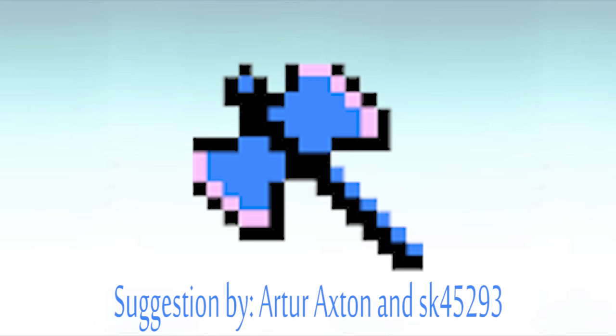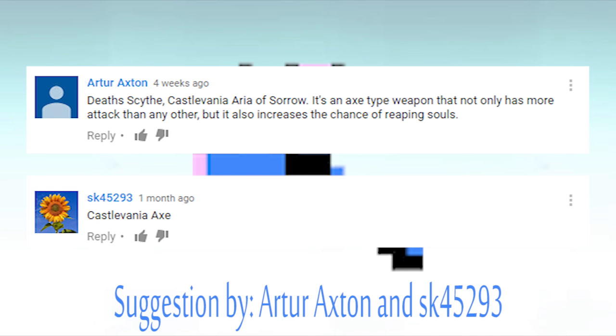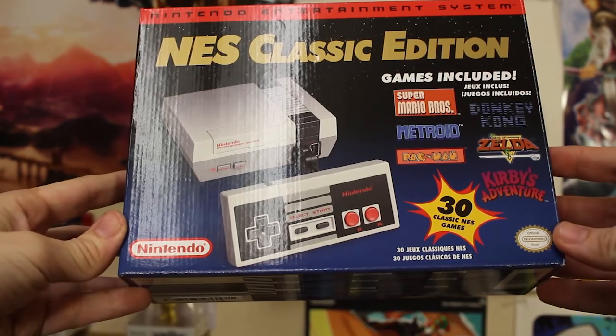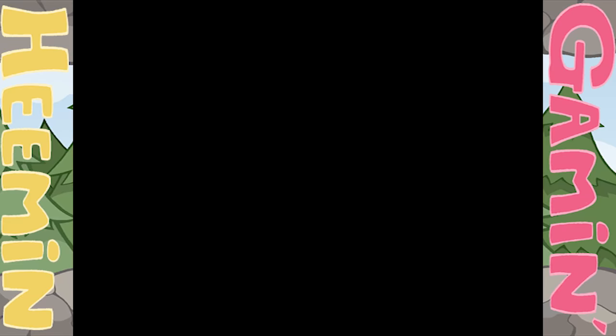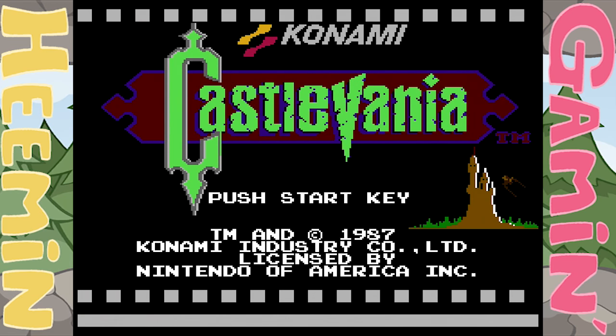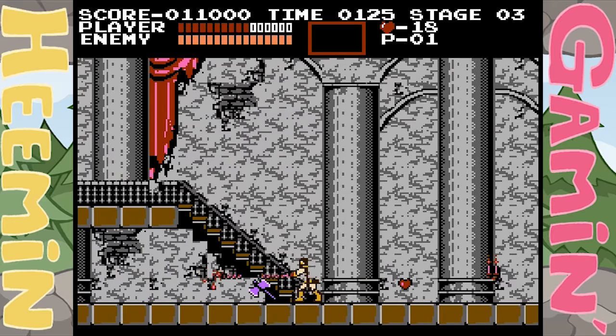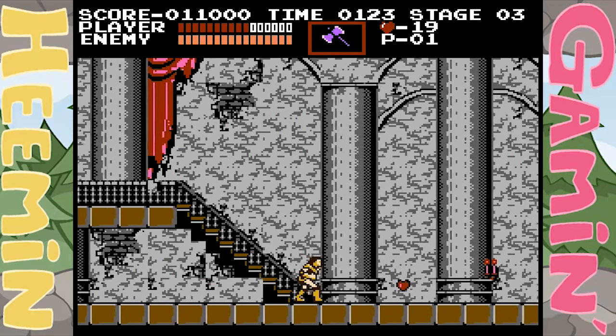Can you say viewer submission? We got the same suggestion from two people — the Castlevania Axe. At the time I didn't think I would put it on the list because I don't have Castlevania, but recently I've stumbled into a library of NES games. So I started up Castlevania just to get the axe and say yeah, it's pretty good. Well, I was wrong — it's not good. It's the best weapon in the whole game.